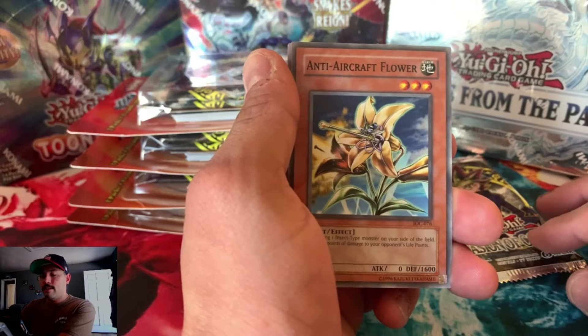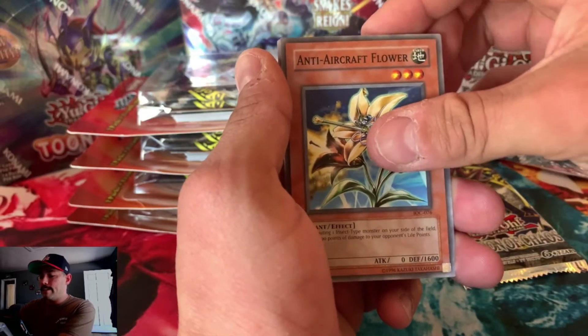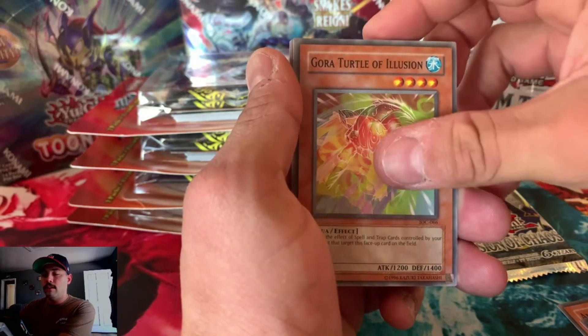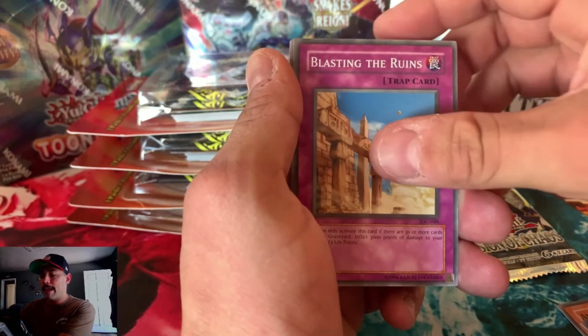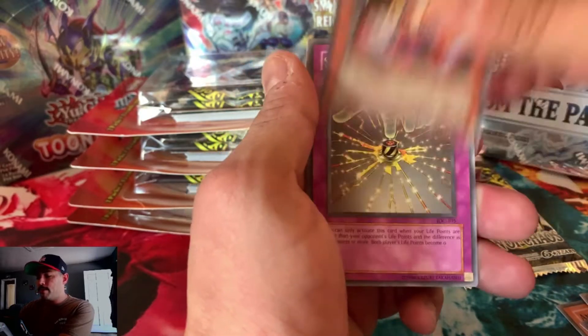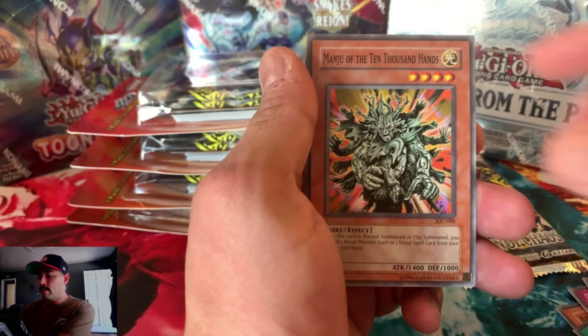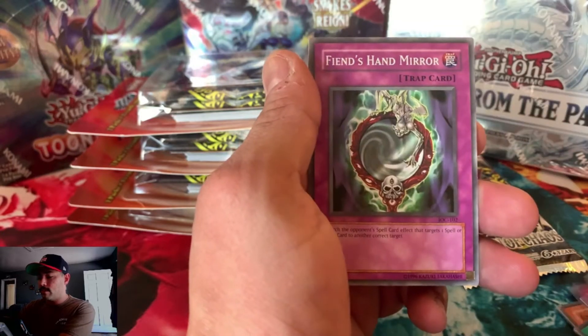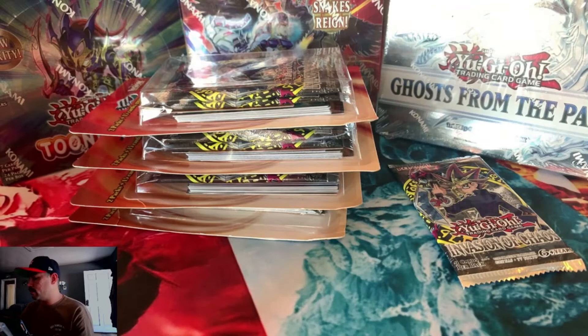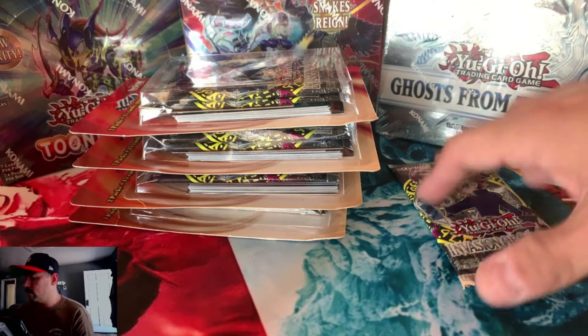First pack of Invasion of Chaos: Anti-Aircraft Flower, Smashing Ground, Gora Turtle of Illusion, Blasting the Ruins, and Suzuki Samurai number 3. Self-Destruct, Manju of the 10,000 Arms, Fiend's Hand Mirror, DNA Transplant. And for the second pack —